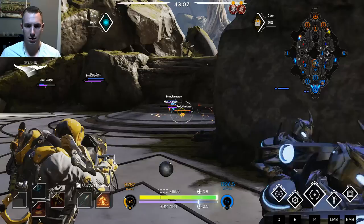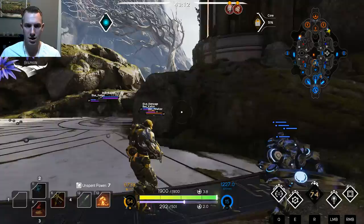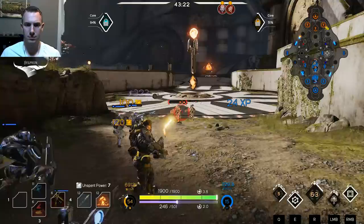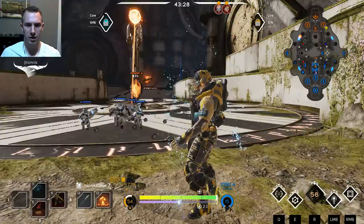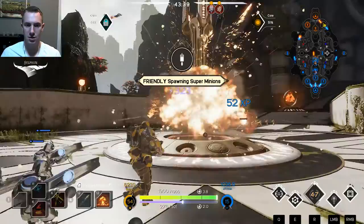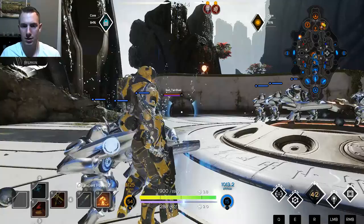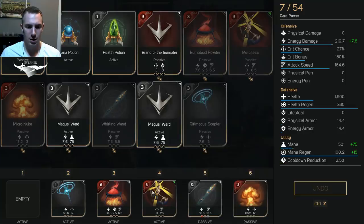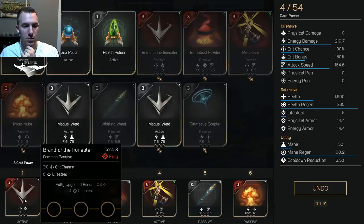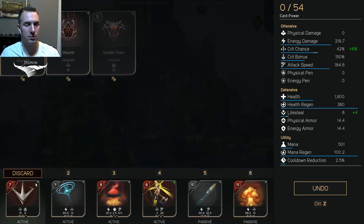We killed the player, so the enemy is back up. Does that Sparrow ever need to help out? I'm going to take this inhibitor, go back, use these card power points, and push with my team. Let's finish off — we have crit, crit. Well, that's the whole point — that's why we're doing this, going all out crit and attack speed. What's our crit bonus? The crit chance is 42. Let's see how this works — this is taking it to the max.